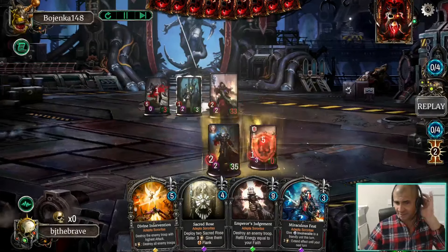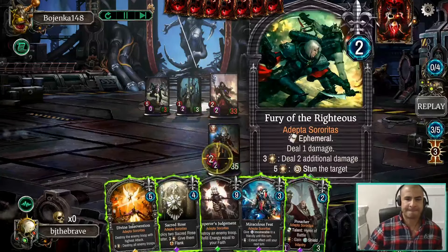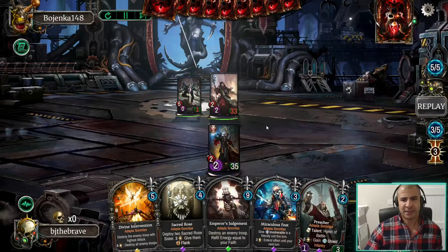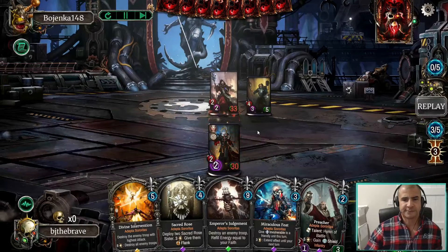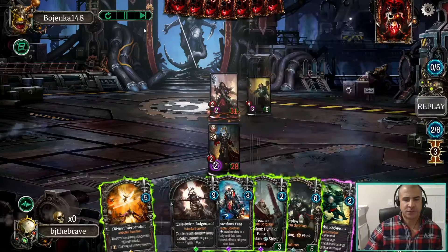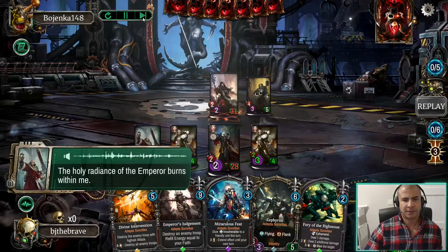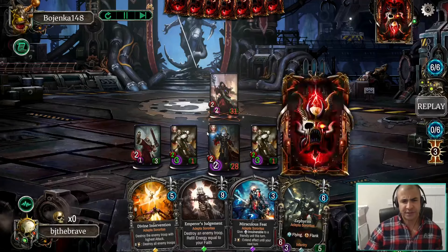I had the perfect answer with the Genestealer — a little bit rough for us after a good start. We could have actually gone with the Sacred Rose there and wiped out both of those units. I'm not sure I like that play, really. But that means this turn we can do it — drop the Preacher, for example — and just trade with the Flyknots. That card is so good. It might even be more correct to play two of those in a control deck and only one of the Rhinos.